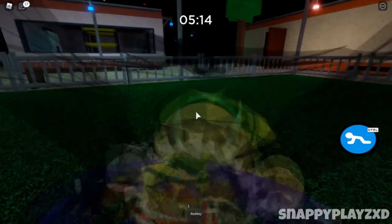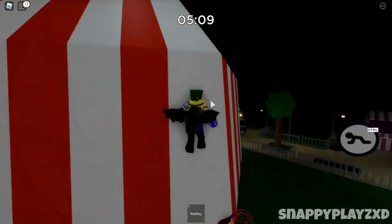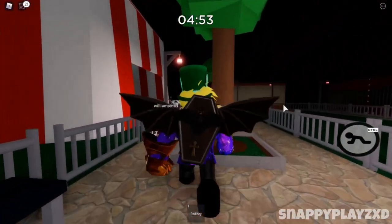You look out and you should see exactly like this on the screen. Then you want to go first person and you should be able to glitch outside. There we go — we've just done that. Make sure you stay tuned because you can also climb on top of the tent.